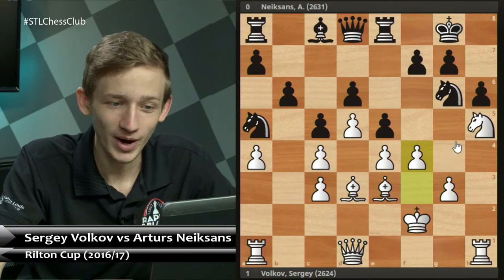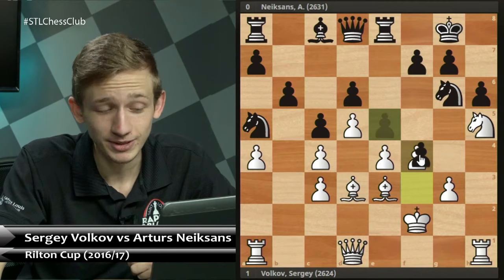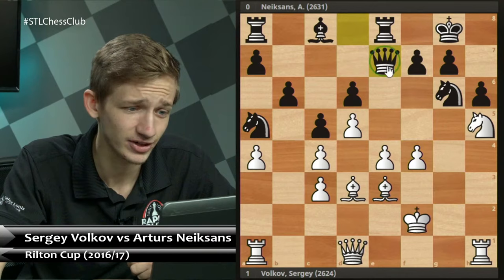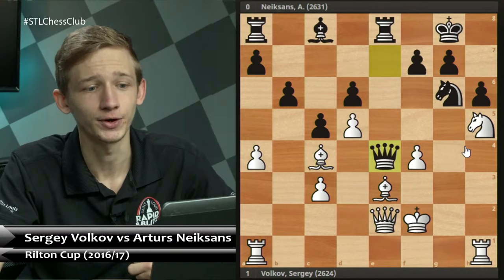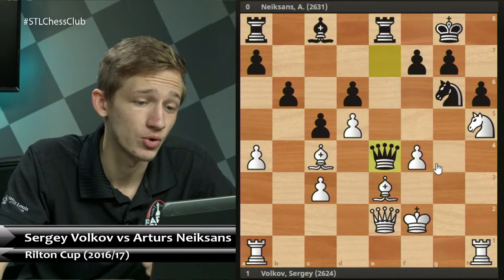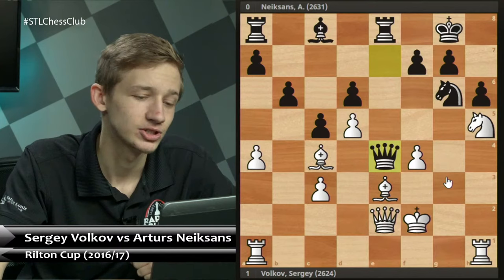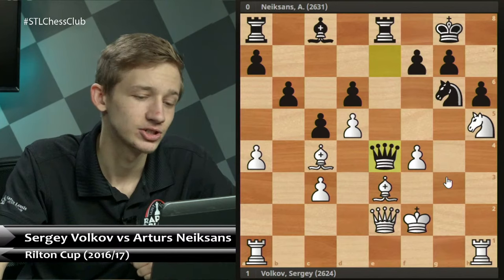The game continued: exf4, gxf4, then Qe7 applying pressure down the e-file. Things went a little crazy with Qe2, Nc4, Bxc4, and Qxe4 — Black sacrificing a piece to get back into the game. But White is up a piece and should go on to win. We're well out of opening theory, so let's recap.